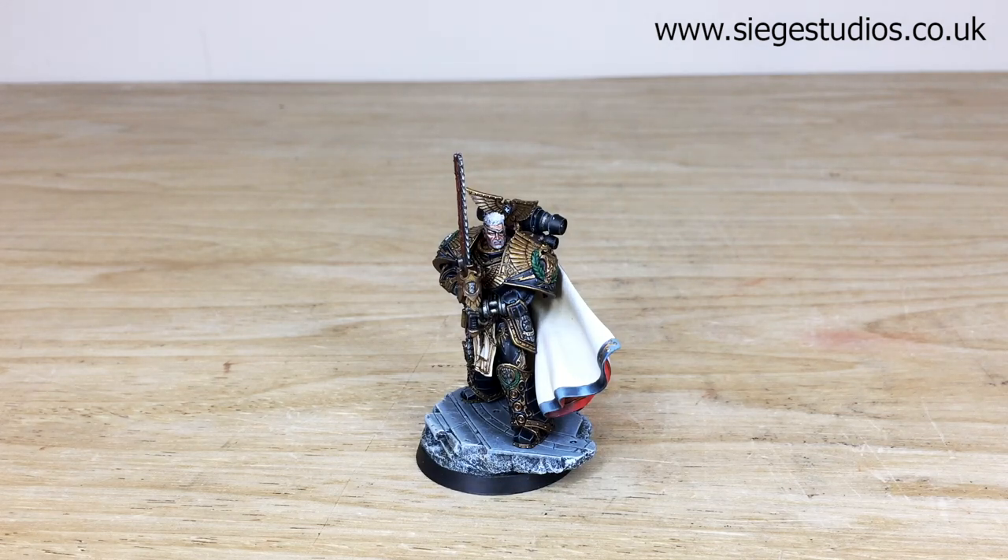If you're interested in a commission for a centerpiece custom character or a character to lead your army, simply head to the description of this video where it says 'Get a Quote', click that link, and it takes you directly to the Siege Studios website and our contact form. Select the relevant drop-down options and include a list of models in our model list format, and once that's fired off to us we'll come back to you with a quote and get the process started.